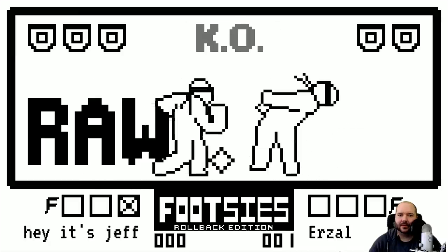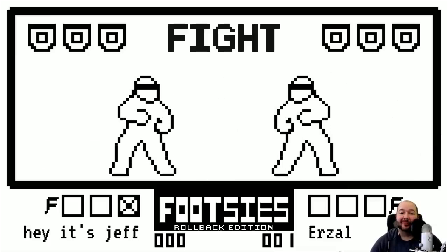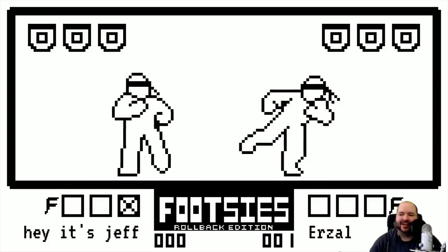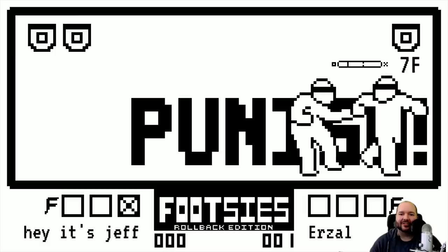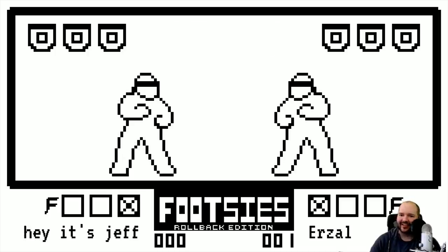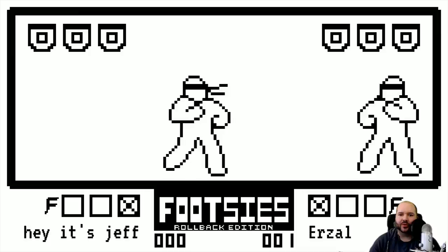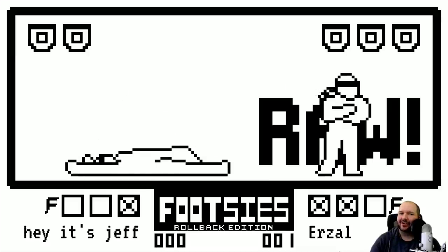Another raw donkey kick — Urzel making a statement. Raw DP takes round one, a bold move, I love it. Something very scary about this game, similar to Fantasy Strike, is that you cannot block without moving backwards. That makes the threat of raw donkey kick very real. A failed punish on the whiff DP — DP is actually harder to punish than it looks in this game. It's kind of like cannon in Street Fighter 2; sometimes it's tricky.